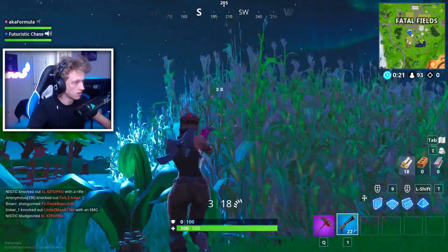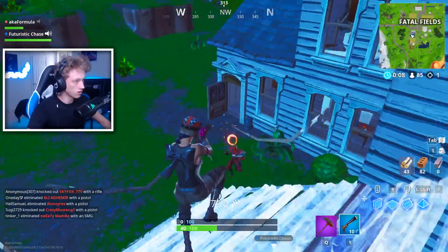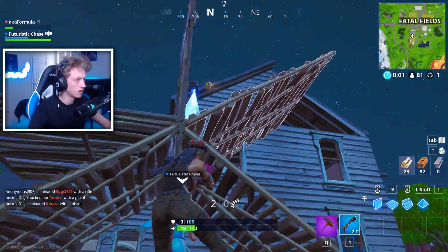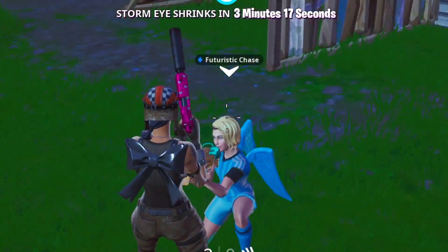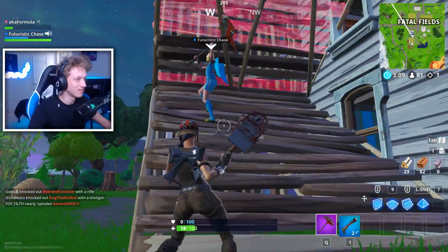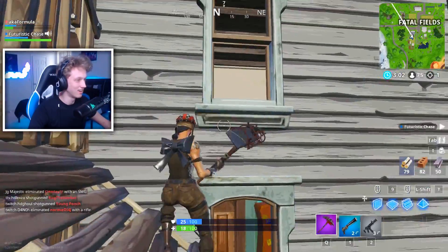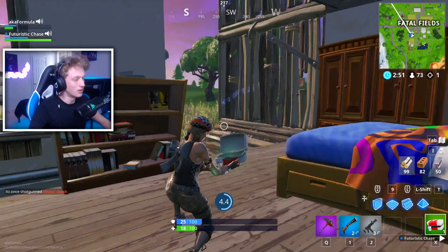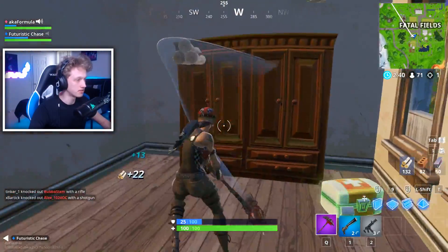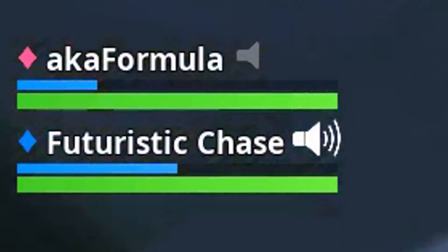My duo partner wants to see the skin up close. We get into a fight immediately — 'Help me, help me, please!' We push through it. They've never gotten a duo win but have gotten a high-explosive solo win and a couple of squad wins. I tell them maybe I'll help them out. They ask if the Renegade Raider is really coming back — I say probably, since Epic added a new variant. They're excited to be playing with an OG.